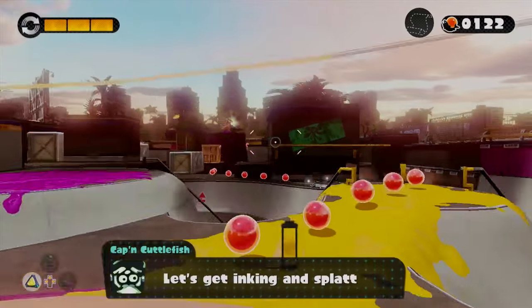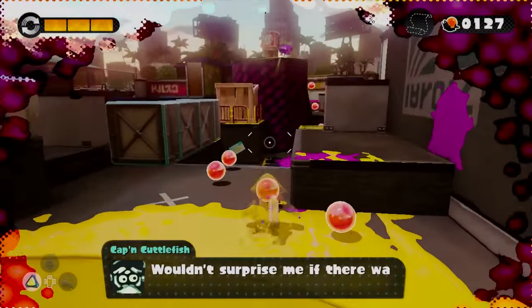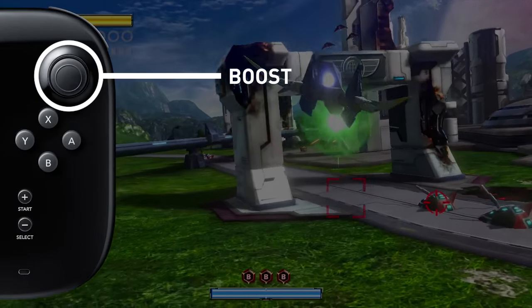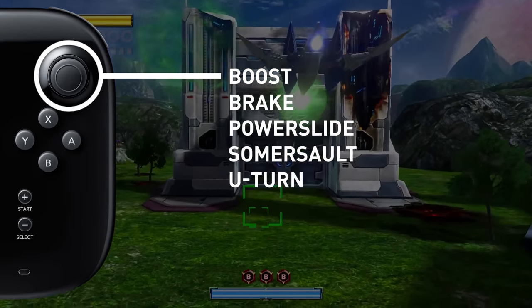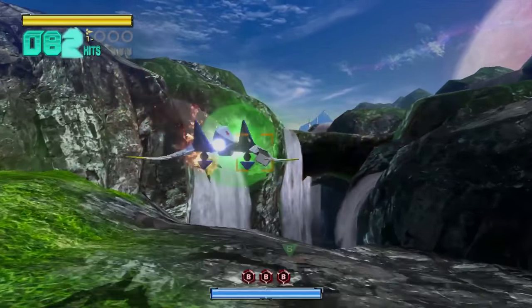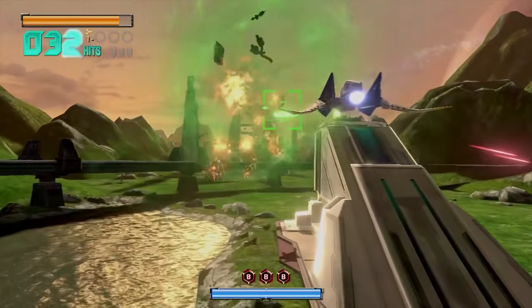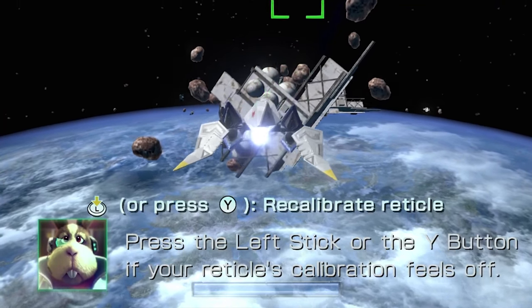That's likely why Nintendo opted to use the more fluid and accurate gyroscope in the Wii U gamepad for aiming in Star Fox — a very similar system to the one it used in Splatoon, though this time you can't turn the motion controls off and revert to more traditional twin-stick aiming. The right analogue stick is already being used for advanced Arwing manoeuvres: flick it up to boost, down to brake, left and right for a tighter turning radius. But it's also used for somersaults, U-turns, barrel rolls, and firing off bombs — all of which I often do when I don't want to, and can't pull off when I do. The fact that Star Fox Zero needs a dedicated button to fix the controls doesn't bode well.